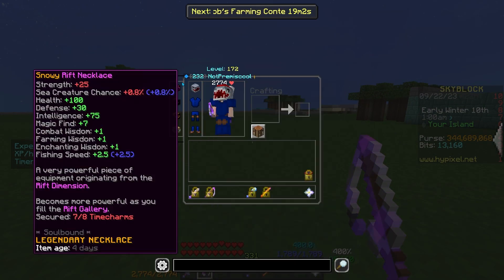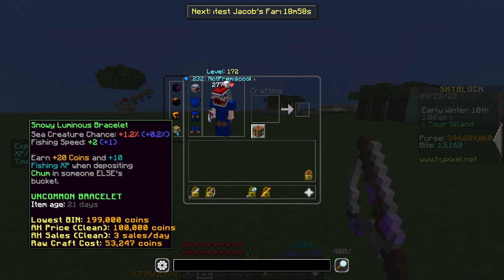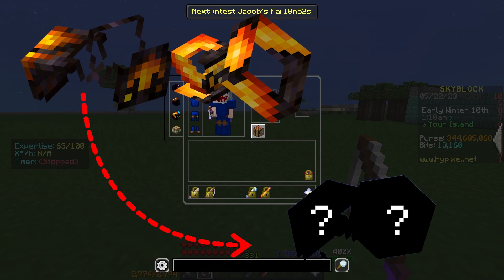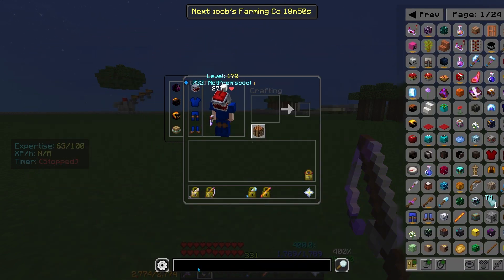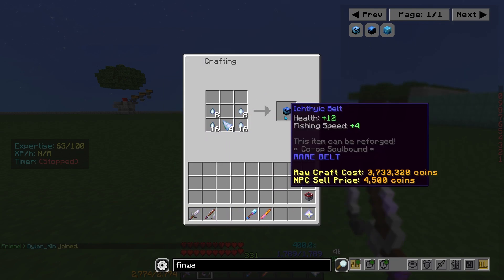I want to upgrade my equipment. Right now, I'm rocking the riff necklace for the magic find and the luminous praise. But I can't be going fishing with the molten set, so I'm going to go and get the — I think it's called the Iskhtitik bell.